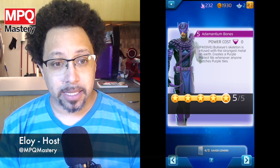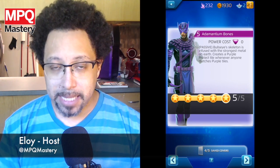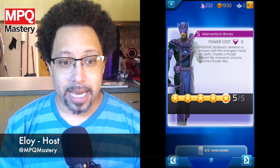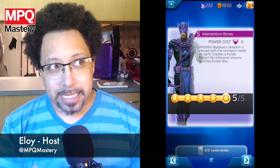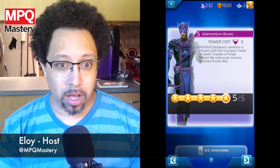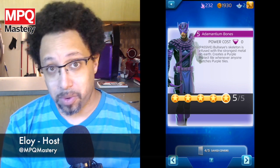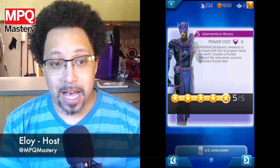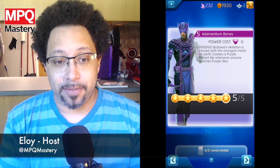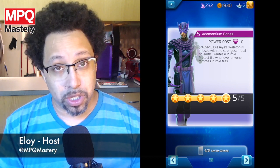The Antimantium Bones power is free — it's a passive power. Anytime somebody makes a purple match, Bullseye is going to put a Protect tile on the board. The interesting thing is what dictates when he puts one on there: at level one it's fewer than three on the board, level two it's four, level three it's five, level four it's seven, and at level five there's no cap. I always suggest going to level five with this particular ability — it's one of his most useful.